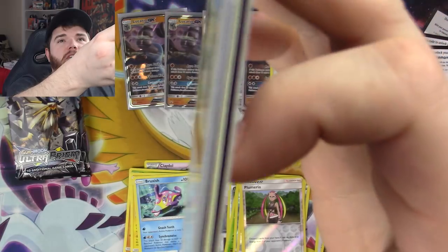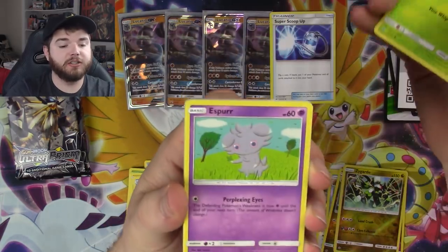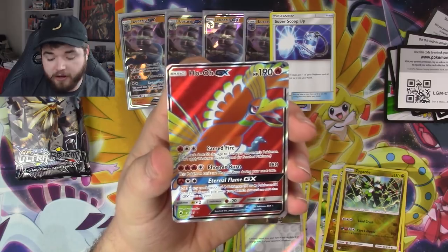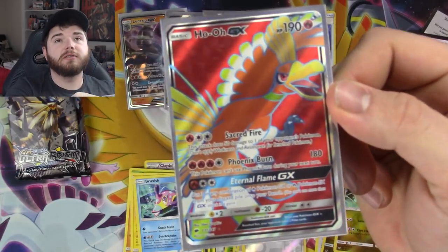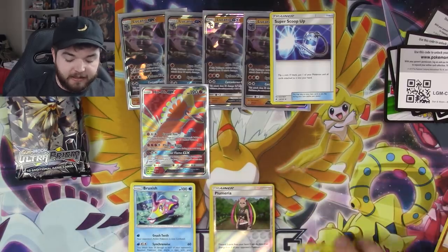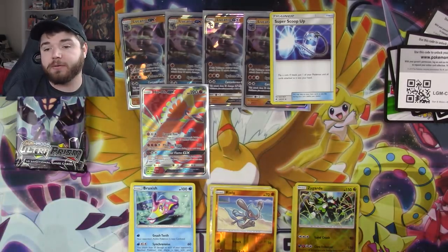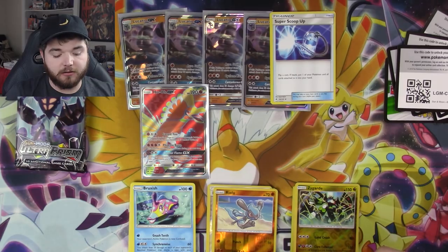These cards are destroyed — the borders on them are all trashed, what the heck. Fourth Burning Shadows pack: Panpour, Pansage — two back-to-back monkeys — Espeon, Noibat, Simisage, Noctowl, Dusclops, a reverse holo Riolu — and a Ho-Oh GX! Ho-Oh is actually seeing a lot of play. You use Kiawe turn one onto Ho-Oh, and turn two you're doing maximum damage. With a Vulcanion you'll do 180, with a Choice Band 210, and if you Steam Up you hit 240 — and I think the only Pokemon with HP higher than that are weak to Fire.